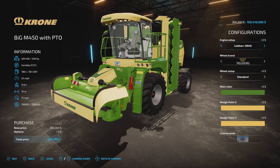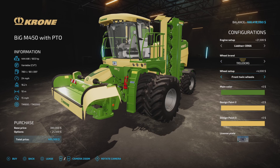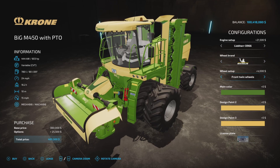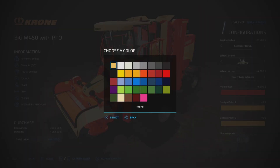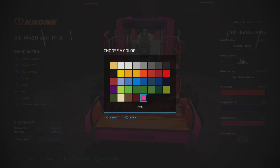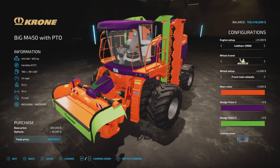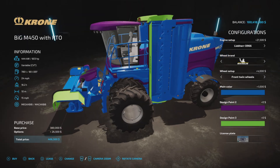We have the engine options: Linder 9D or D946 at 549 or we can bump up to 603 horsepower - yes please. Wheel brands include Trelleborg, Michelin, Continental, BKT, Vredestein, and Trelleborg - they all have either standard or twin front wheels, which is nice. For main color we have a choice of all the standard colors - orange, purple, pink, yellow - and design paint options. The main color charge is a thousand bucks.